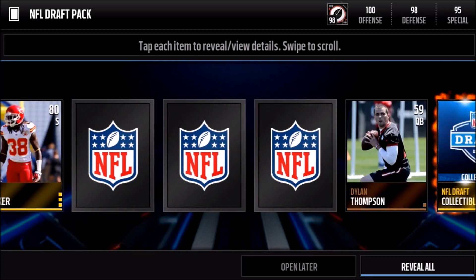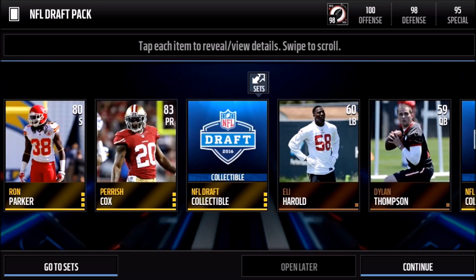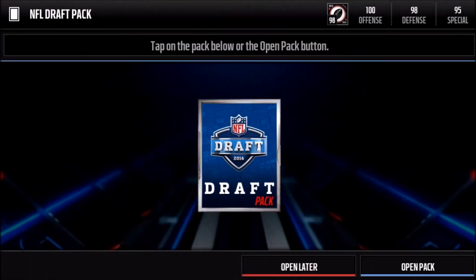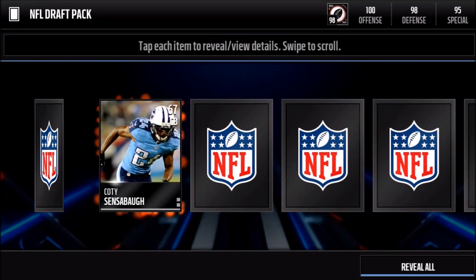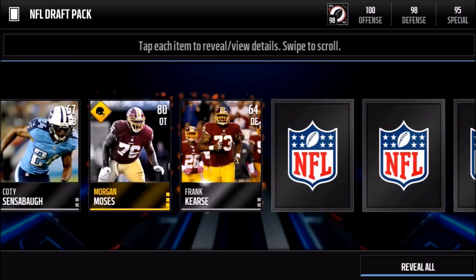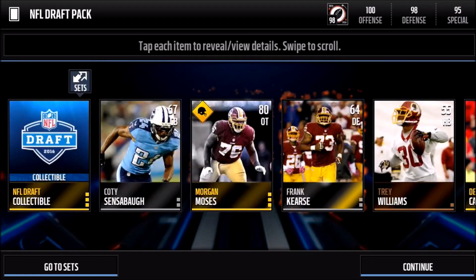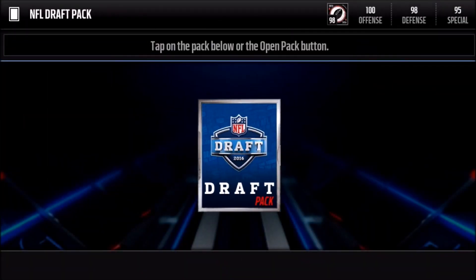Come on, show me some elites — nothing at all, two collectibles again and a bunch of gold players. I opened one of these on a different mini account just to test out the pack luck and pulled a 94 overall Final Edition, so I was kind of looking forward to these. But they don't look that solid. We actually get three collectibles in that one — weird pack luck — and we're already halfway done without pulling a single elite item yet.